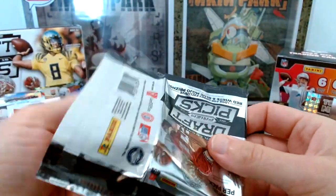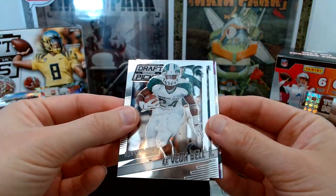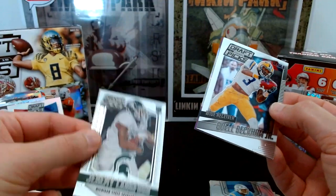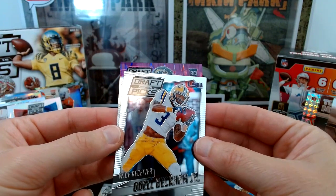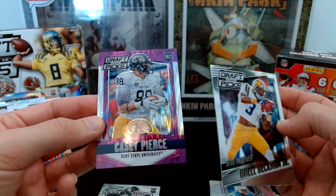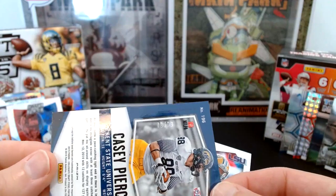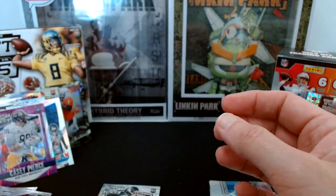Last Prism pack — I thought there were two autos in the box and I've opened six packs with no autograph yet. We've got Leveon Bell, Odell Beckham Jr., TJ Clemens, Jeremy Langford, and some sort of purple rookie card for Casey Pierce out of Kent State, numbered to 99. I don't know who Casey Pierce is — I don't think he made it.